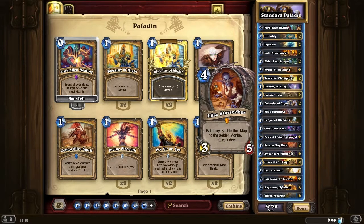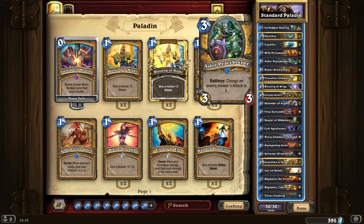Obviously anything with Elise is going to be a long-term deck. Another thing to point out is early game - Peacekeeper - you're not always going to be able to get particularly strong results. It's a 3-3 for 3 though. If you compare it to an SI7 or something like that, you're reducing say a 3-4 opponent's minion to a 1-4 perhaps. That's going to be pretty useful.